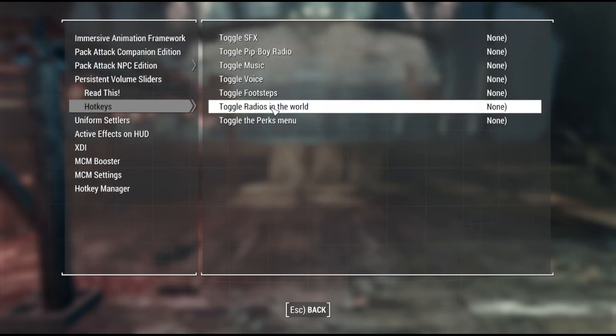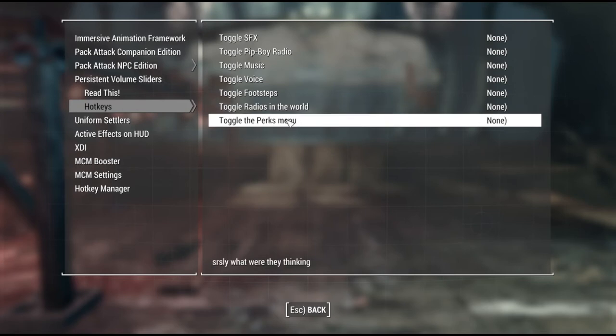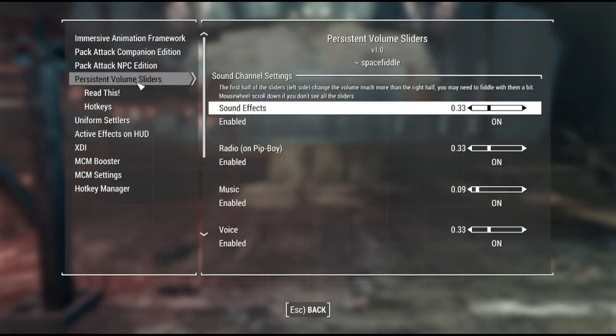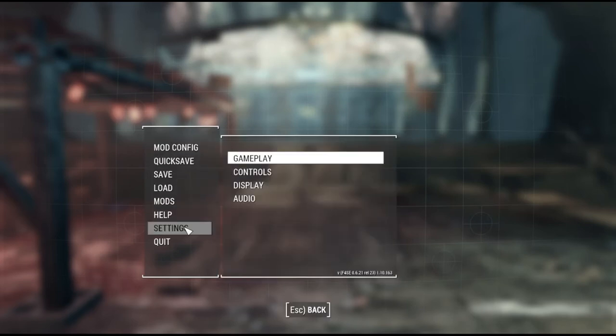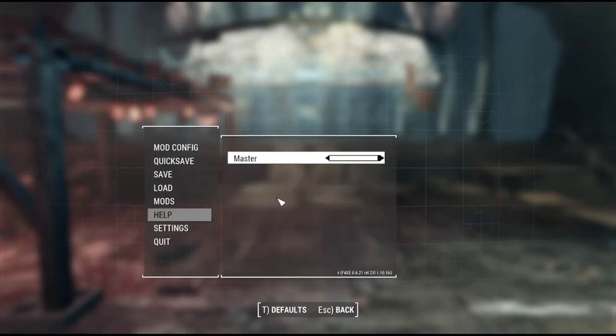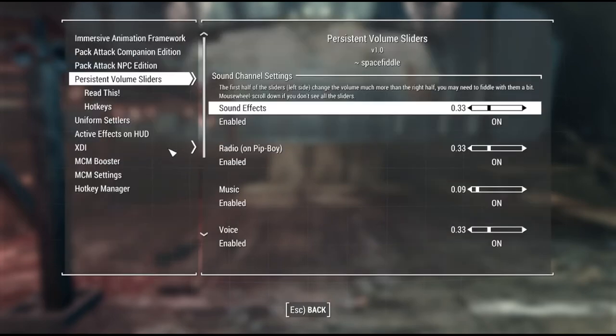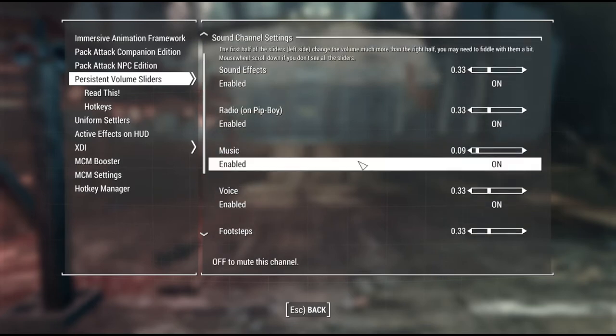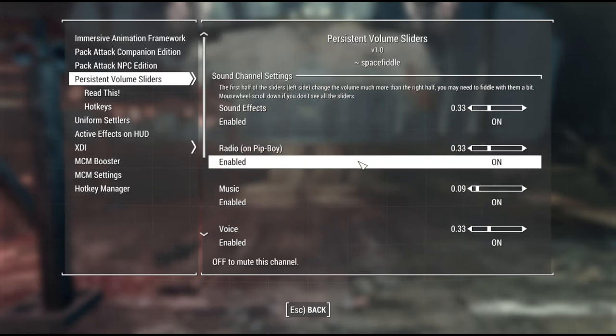You can adjust the radio volumes, you can adjust the perk menu volume, you can do all sorts of fun things — and you can do it all through MCM instead of having to jump back out to the main menu. Because if you go out to the main menu now, under Audio, you've only got the one master channel, which raises and lowers everything. This is one of those mods where you don't realize you need it until somebody actually gives it to you and you realize, 'oh wow, that's actually, I like that, that's helpful.'